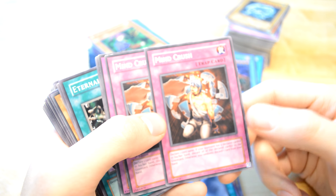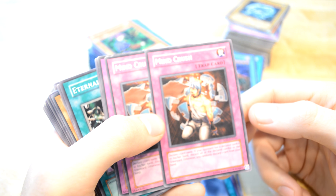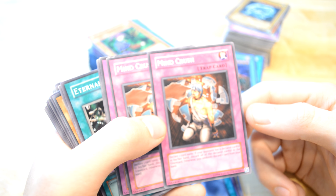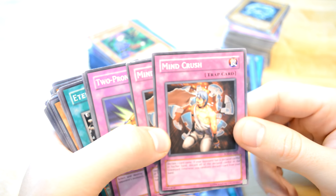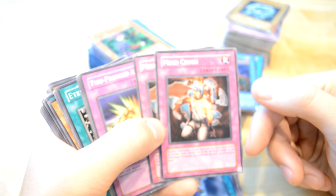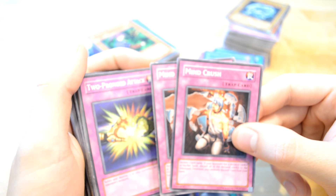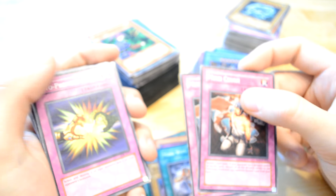Mind Crush — declare one card name; if opponent has the declared cards in your deck, discard all the declared cards to the graveyard; otherwise you randomly discard one card from your hand. If you know what your opponent is definitely going to play, but it might not be that good — if you send a monster to your opponent's graveyard it could be a special summon. Maybe better with a spell card, I don't know.